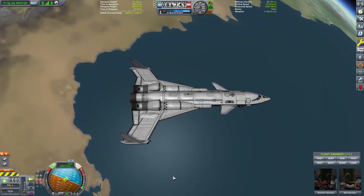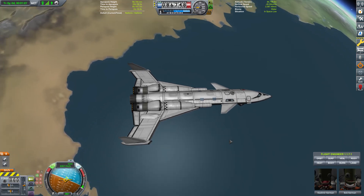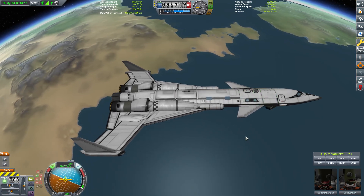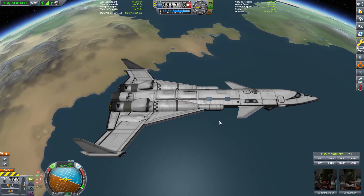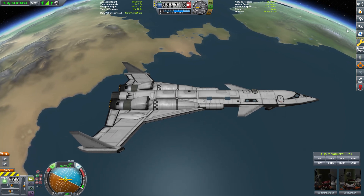I think that's going to be my standard setting for RCS on all my space planes, because they've all got reaction wheels. I might as well use those to control attitude and use RCS just for translation. That's the way I'm going to set these up from now on.